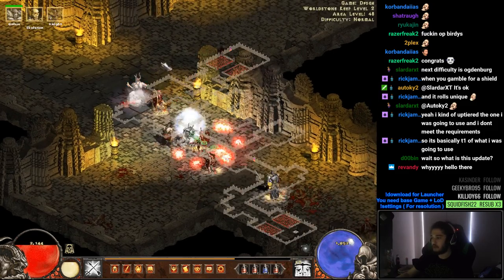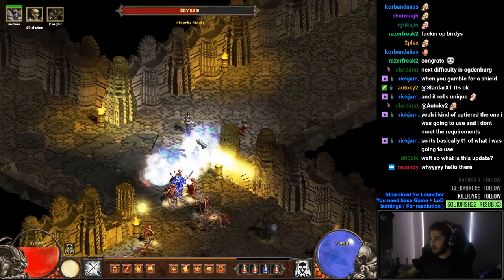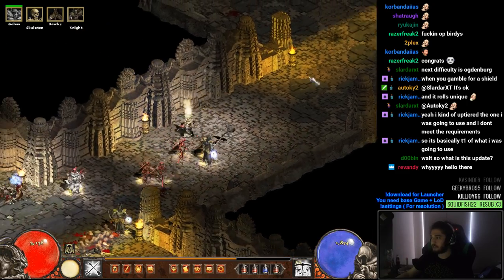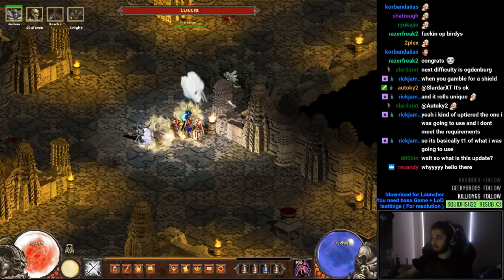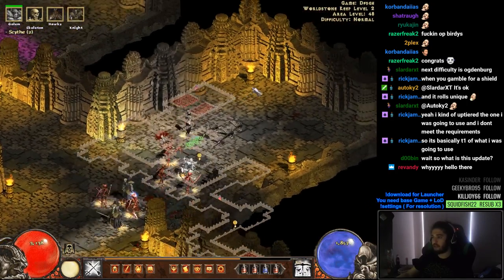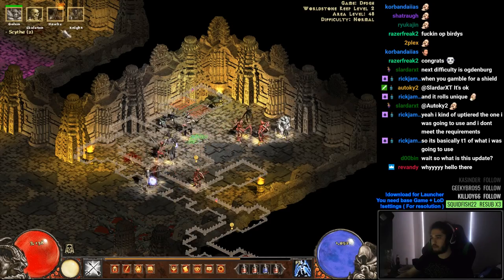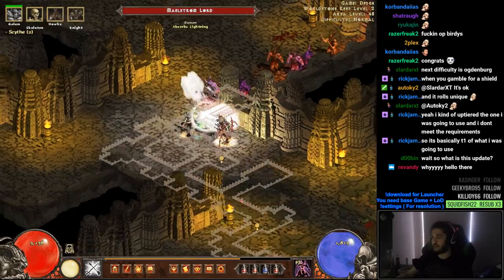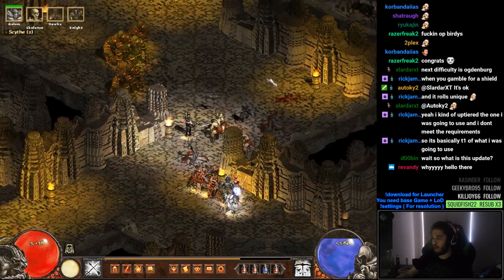I've also noticed that since they changed the necromancer's teleport it feels a bit weird. One tip I can give you guys for teleport: simply summon your skeleton where you want to teleport and then blink to it. It's kind of cool but it sucks because you can't really go through a wall since it doesn't work. I'm sure later on that can be changed with weapon swapping and stuff.